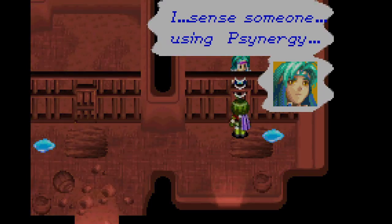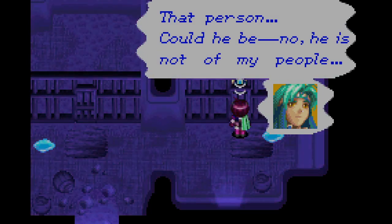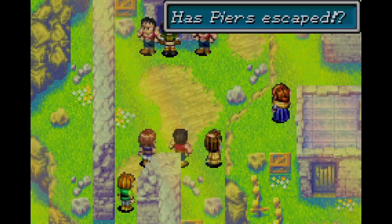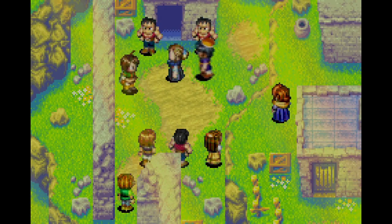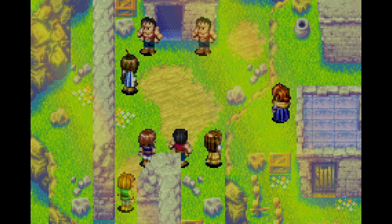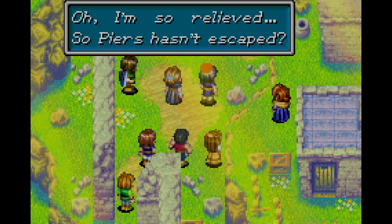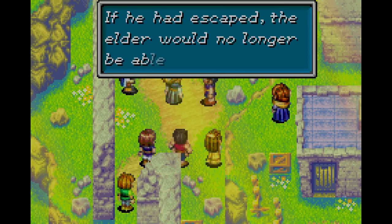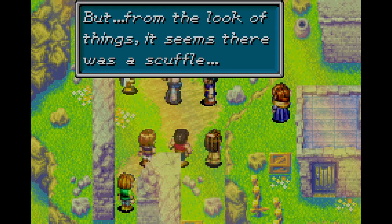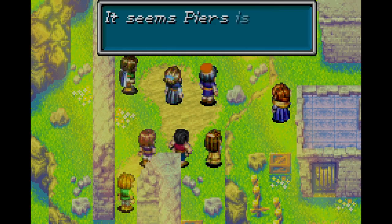I sense someone using psynergy. That person — could he be? No, he is not of my people. When will I be freed? Has Piers escaped? Oh, I'm so relieved — Piers hasn't escaped. If he had escaped, the Elder would no longer be able to protect him. But from the looks of things, it seems there was a scuffle. The cell is in disarray. What happened in there, I wonder?